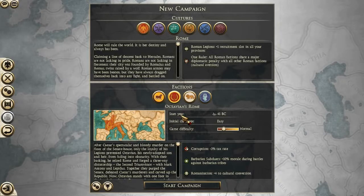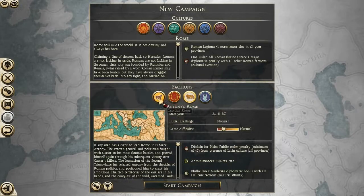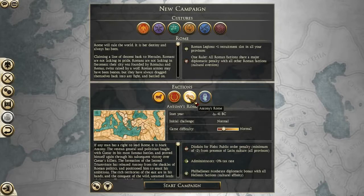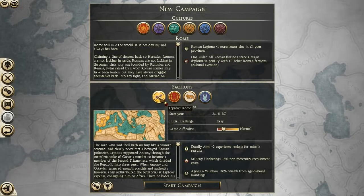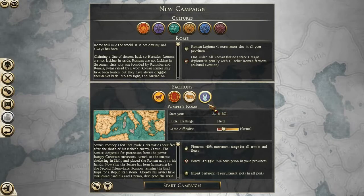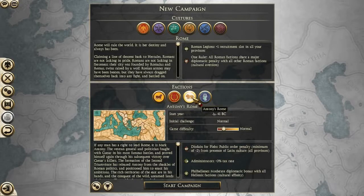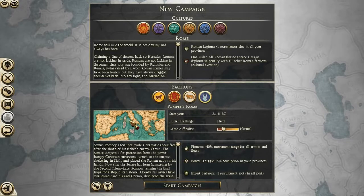I originally wanted to play as Octavian, to continue the trend I started with playing as Carthage in Hannibal at the Gate and as Rome in Caesar in Gaul. But then, looking at the factions — we have of course the factions of the Second Triumvirate: Mark Antony's Rome, Octavian's Rome, and Lepidus's Rome — but then I found out that we can actually play as Pompey's Rome.